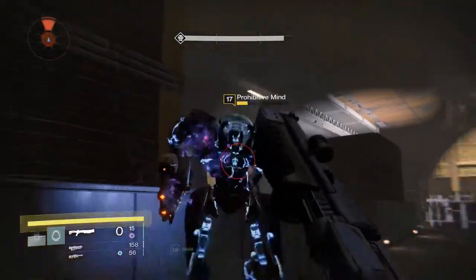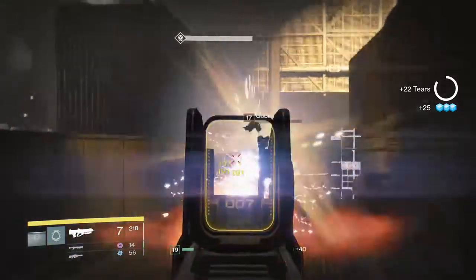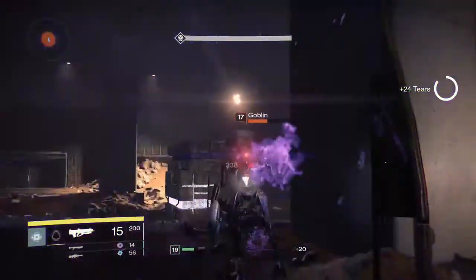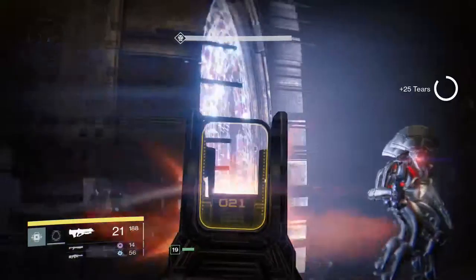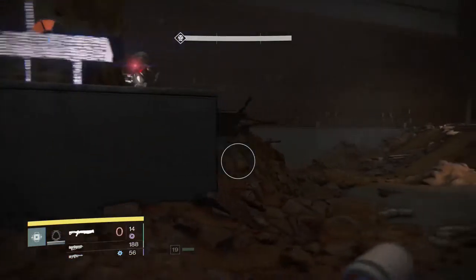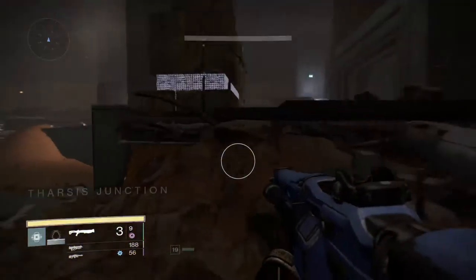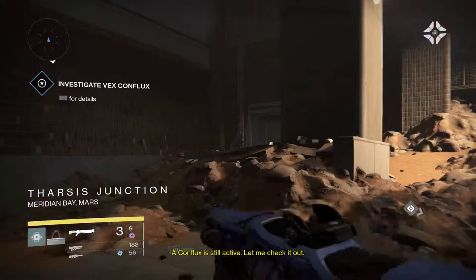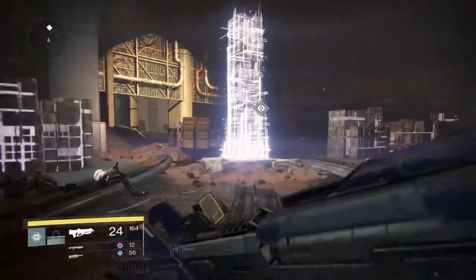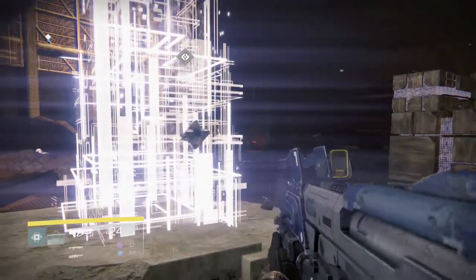Let's take this big guy out. Get down. Come here. There we go - that should slow them down. Our conflux is still active, let me check it out. I didn't expect them to disappear.